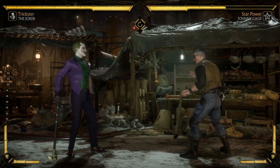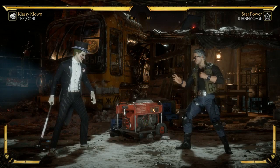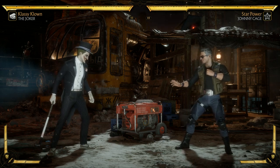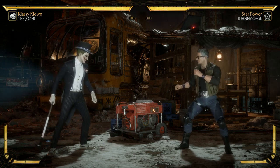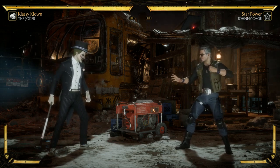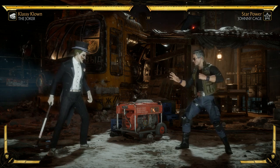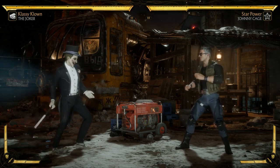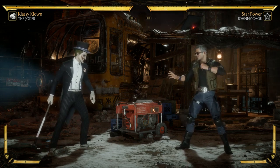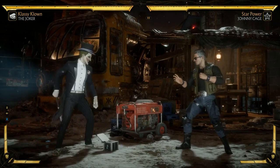Variation two is what I'd call the setup character — the weirdo variation. If you like plus frames and weird setups like knocking them down in the corner and running plays, this is going to be the one you like. If you played Injustice Joker or you're a creative player who wants setups, this is your variation. He gains two new moves and they're both Jack-in-the-Box based.